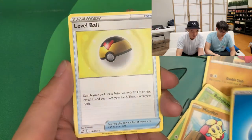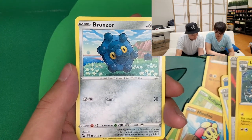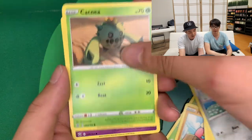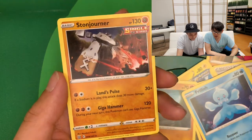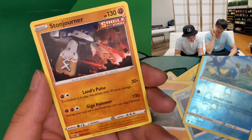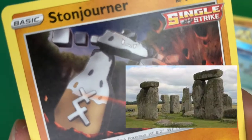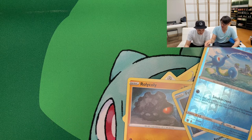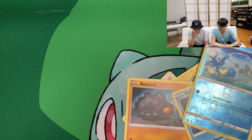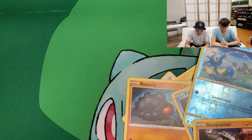All right, here we go. Water energy, single strike energy — that's cool! That evolves into Luxray. Cacnea, Spoink, Roly-Coly, Frillish, Horsea. Stonejourner — what the heck is that? It looks like an emoji Pokémon. It's like those stonehenge-looking things — you know, where there's just two stones with something on top. Yeah, it's described as a big rock Pokémon, so it probably is that.